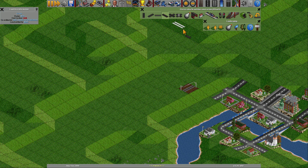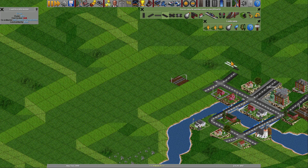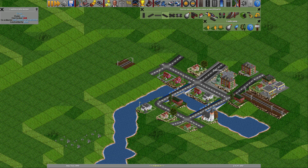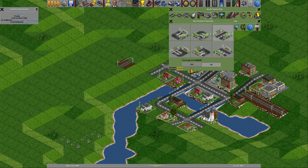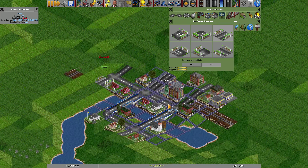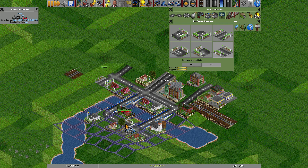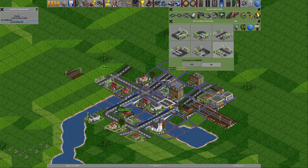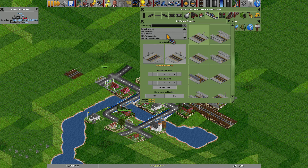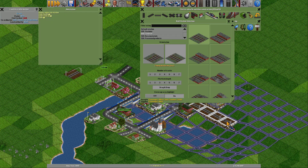Oslo station is going to be a large station. The problem is I can't remove much of this because the city is just not going to let me do that. So for now it's going to look like it does. First I need to put on a bus stop here. I'll have one on this side and one over here. And I'm going to put in this station here — that one will be Oslo South.